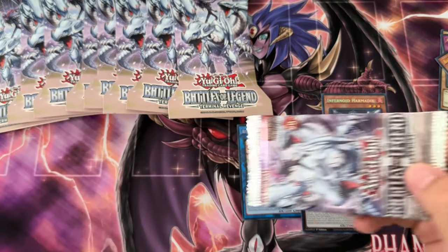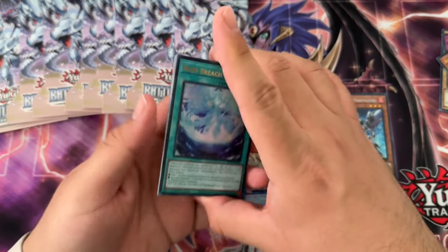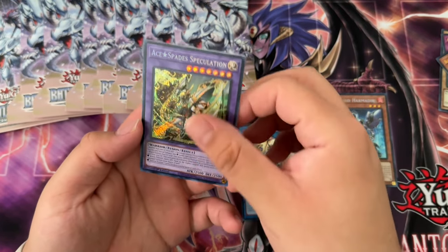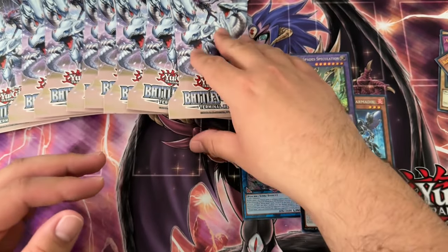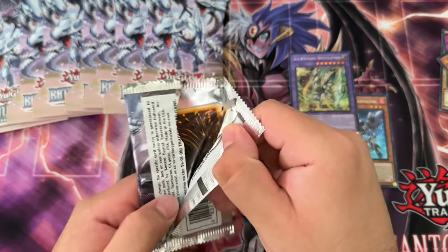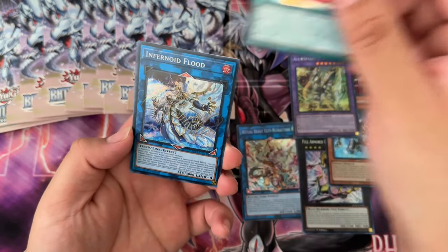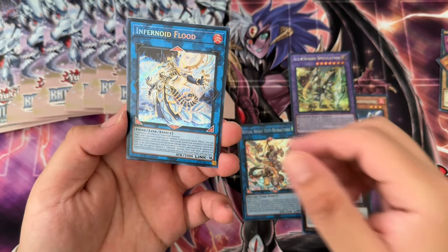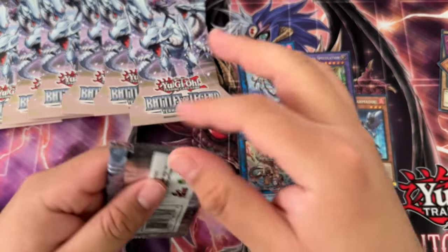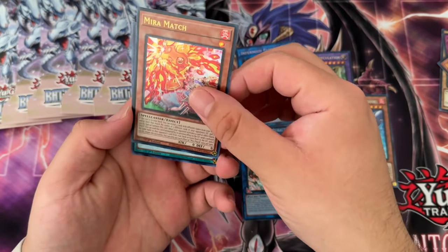I hope you guys are enjoying these openings, but there are so many short prints and it makes opening stuff just not fun. For some reason they're shorting a lot of ultra rares too, which is interesting to say the least. I think Sprite Blue is somewhat shorted. Diviner of the Herald is definitely shorted — I haven't pulled one yet, which is pretty insane. Toy Box ultra rare and Infernoid Flood secret rare — a lot of the new support is secret rare as well.